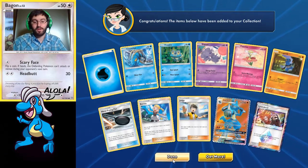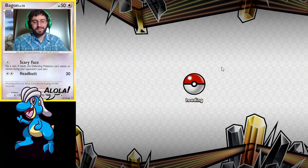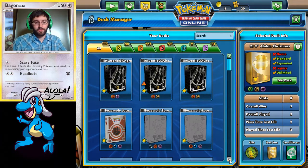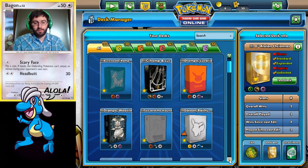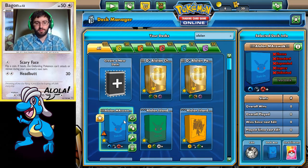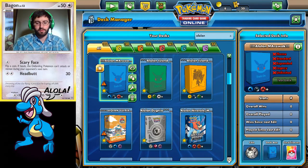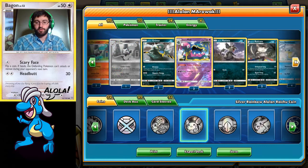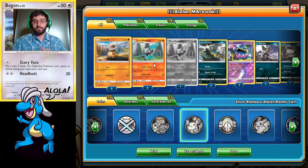We didn't quite get enough Alolan Marowak, but I think we'll be fine. I'll do the deck tech. If you guys don't want to see the Alolan deck, just tab out now. But if you do — I labeled it Alolan Ninetales. This is my idea for the expanded version: you want Alolan Muk to block abilities, you want your Raticate and your Sandslashes to attack for free, and you want Skyfield so that they're everywhere.